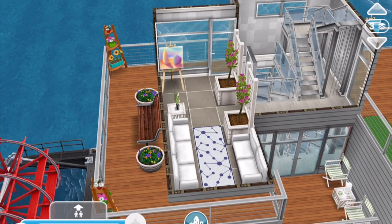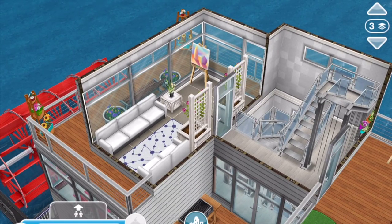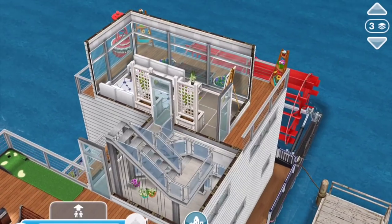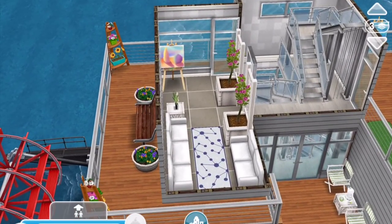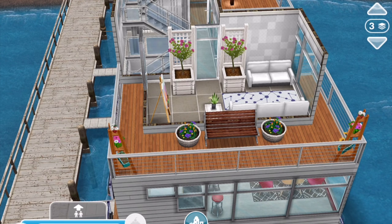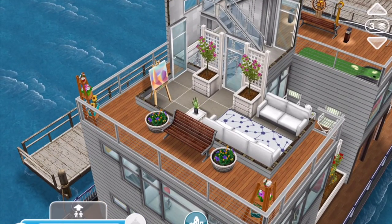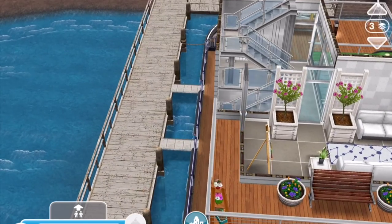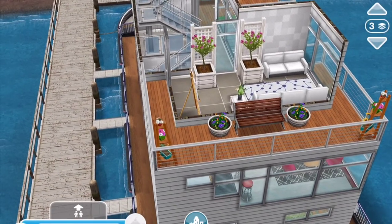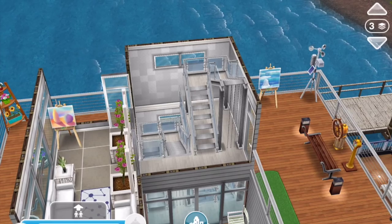On this side is a sunroom, which I also have in one of my Charleston houses that we've done a whole video series on recently. I wanted this in my town as well, so I did a similar idea with windows all around, couches, and white flower trellises to give it an outdoorsy, plant-filled feel. There's another painting easel here, and you can get outside through a door which comes out onto another balcony with seating. And then finally, there's another floor above.